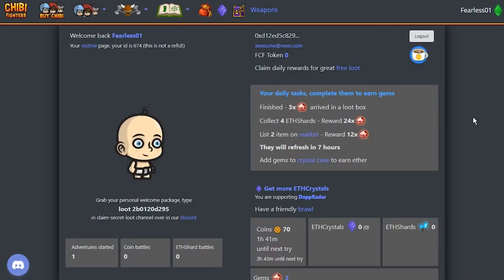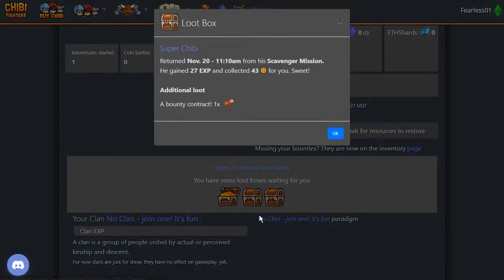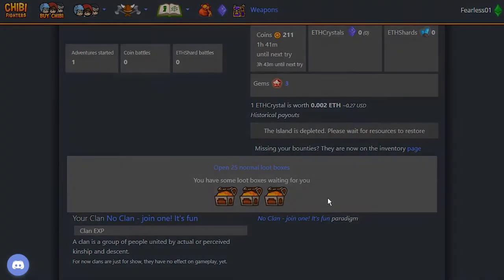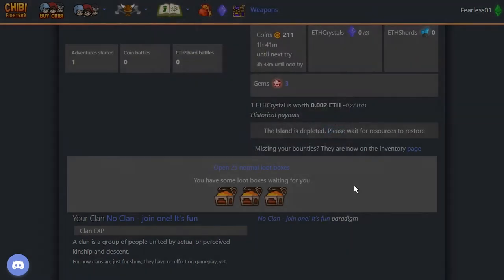The Chibis should have returned. Let's have a look — three loot boxes, awesome! That's because we had three Chibis in our adventure. The first one brought a bounty contract, some coins, and experience. The second had a hunter potion, which is quite good. And the last one, a lamp that's not used yet, but also a health potion, experience, coins, et cetera.